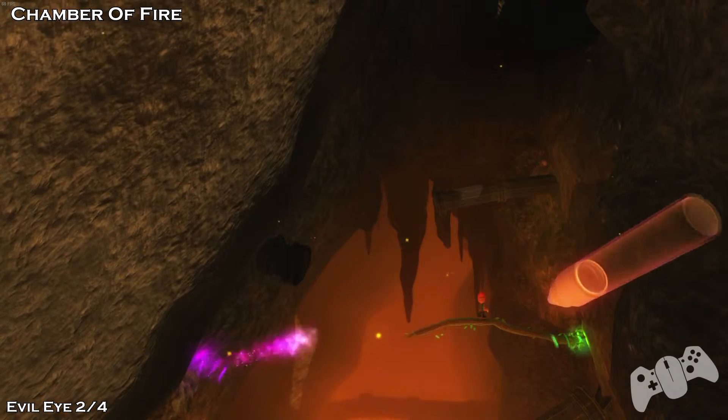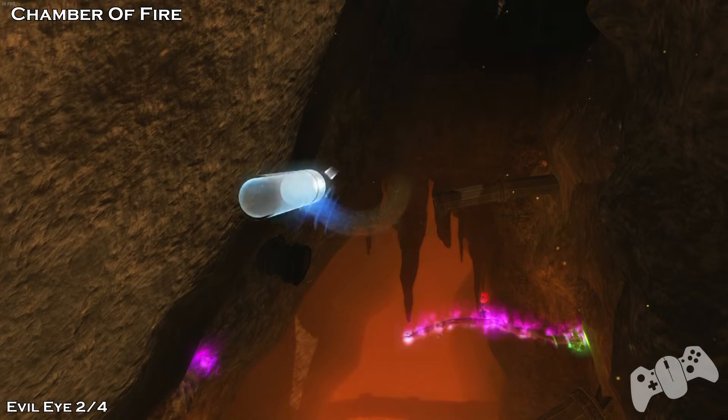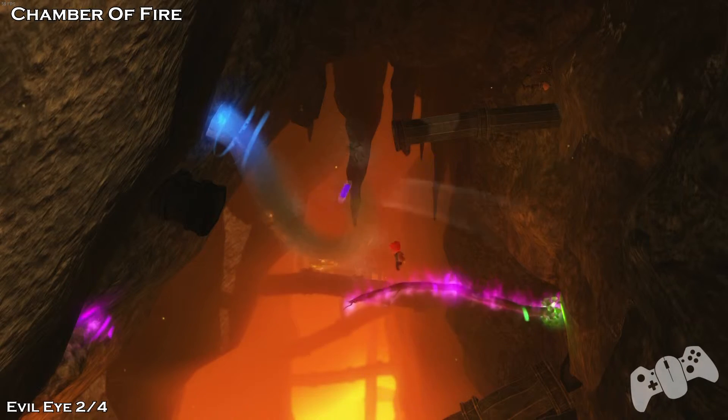From here, use your fire to make the branch go on fire, then you can use that branch to fire a missile. From here, use the water to propel yourself up to the next pipe, like so.